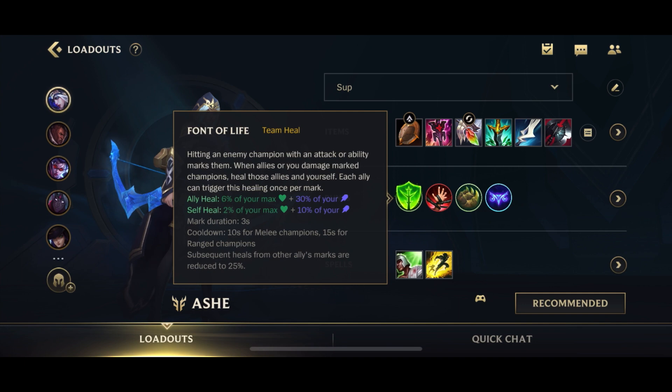For runes, you want to go for Font of Life. I used to alternate between Aery and Font of Life depending on the matchup, but nowadays I go Font of Life 90 to 99% of the time because Ash support is about utility. Aery is more about damage — you can only use it to poke the enemy. Font of Life lets you heal your allies, and you can apply it onto multiple people with your Volley. The heals are small individually, but over the course of the match you'll heal a ton — more than 100% of people at my rank on the post-game screen.